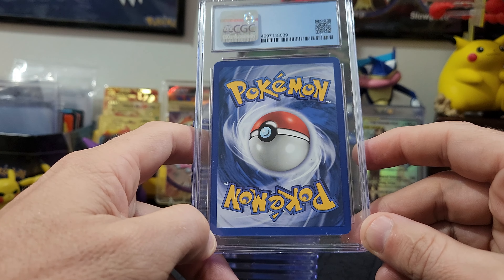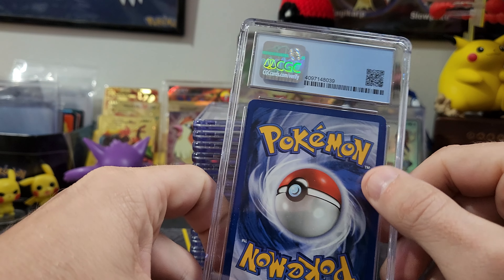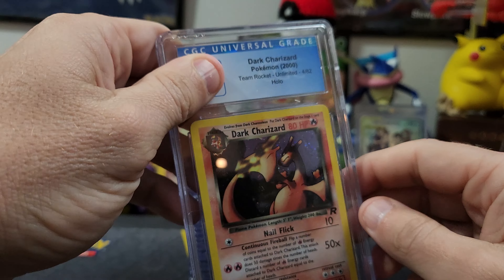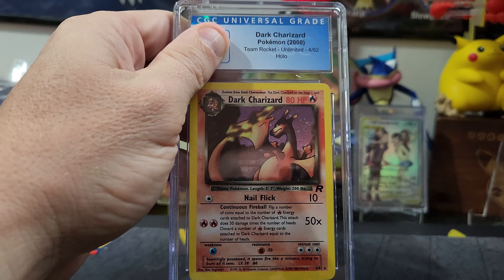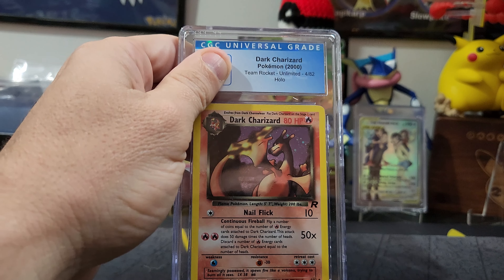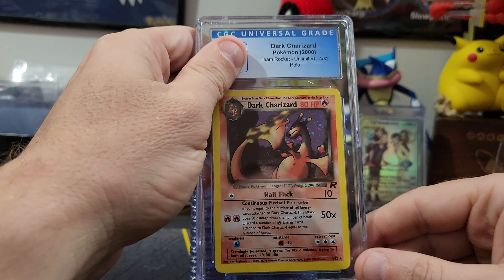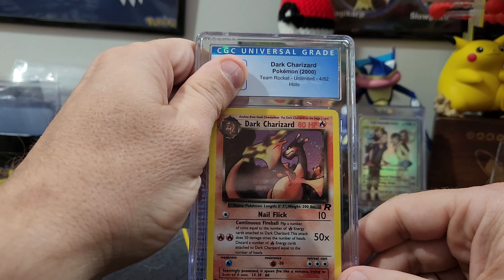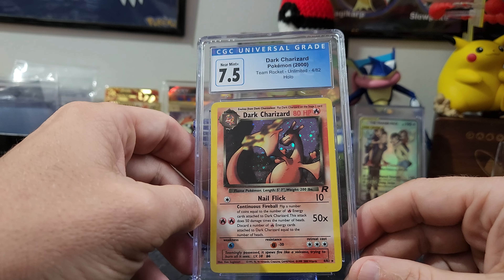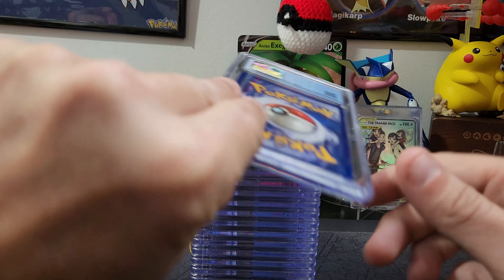We've got some white on the edging here — nothing too crazy, what you'd expect coming out of binders and top loaders. Oh — another Dark Charizard! What a collection. Team Rocket Charizard again — the holo is still hitting. Let's see what we've got. This would be the fifth one, holy cow — 7.5. That's one of the higher ones we've gotten. Pretty good right there!